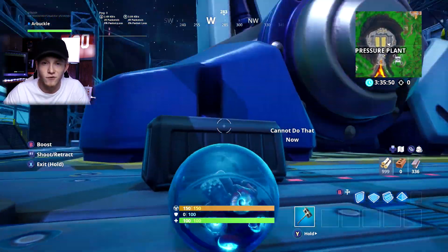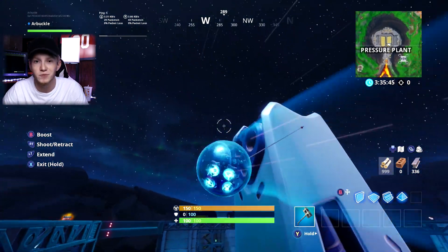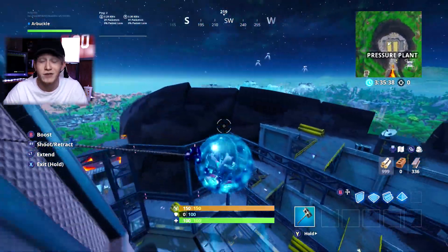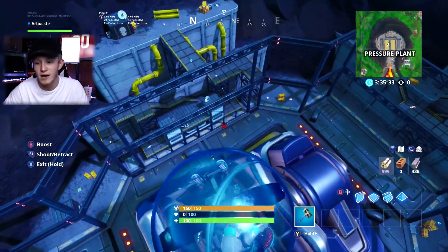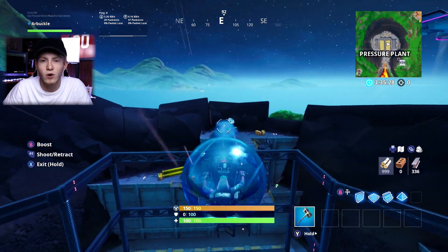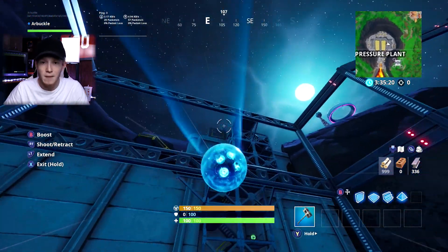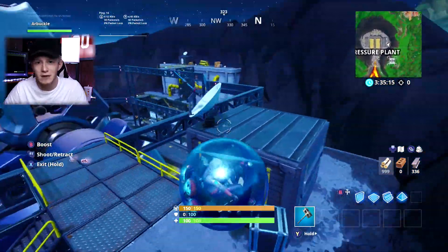For those of you that have logged on to Fortnite today, you've probably seen that something has started to be built at Pressure Plant, which looks like a robot. Data miners have leaked and confirmed that this is going to be a giant robot. Right now there is one leg and another foot without the leg, and it's being built. It looks like we're going to have eight different stages — we could see this last throughout a week, or there could be two updates a day.